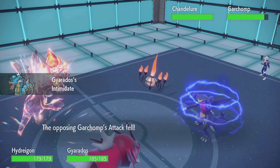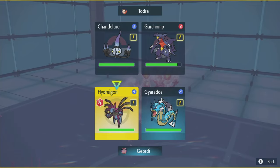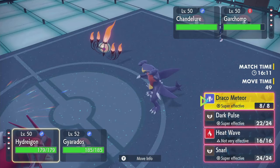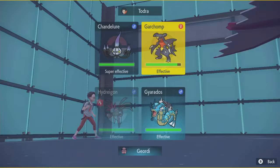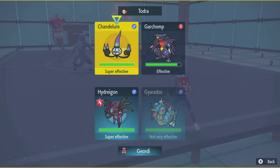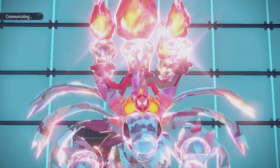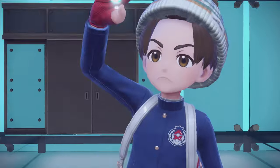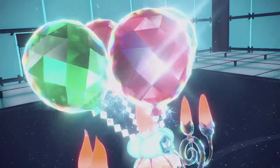They saw I wanted to double the Chandelure last time. Either slot can Protect this turn. I have two turns of Tailwind remaining. Chandelure is Terra Flying, Garchomp is Terra Fire. It's not unsafe to just double Chandelure here. They saw me do it last time — maybe they read it and Protect. They are going for a Terra — that must be Chandelure. It is Chandelure. I'm glad I doubled it.